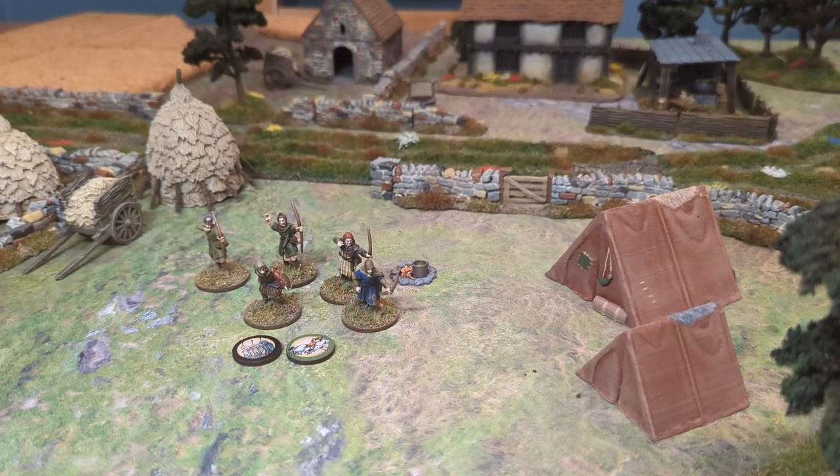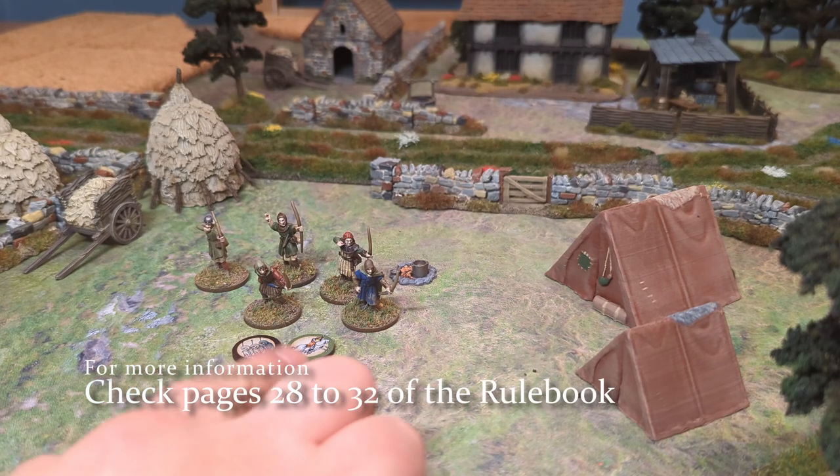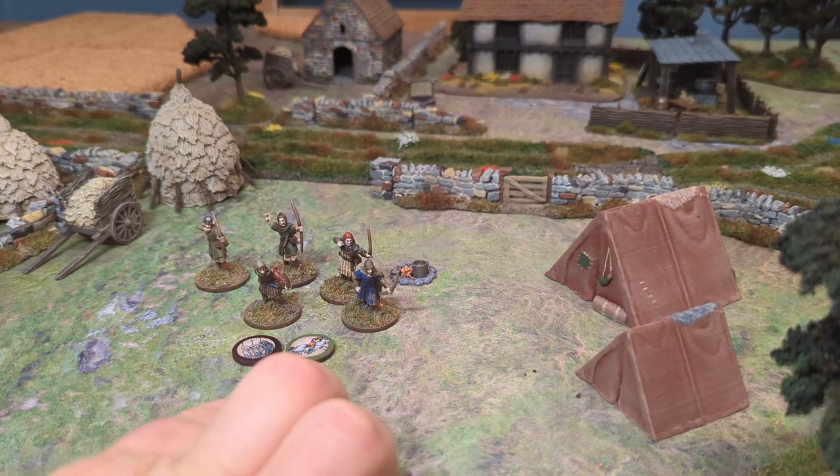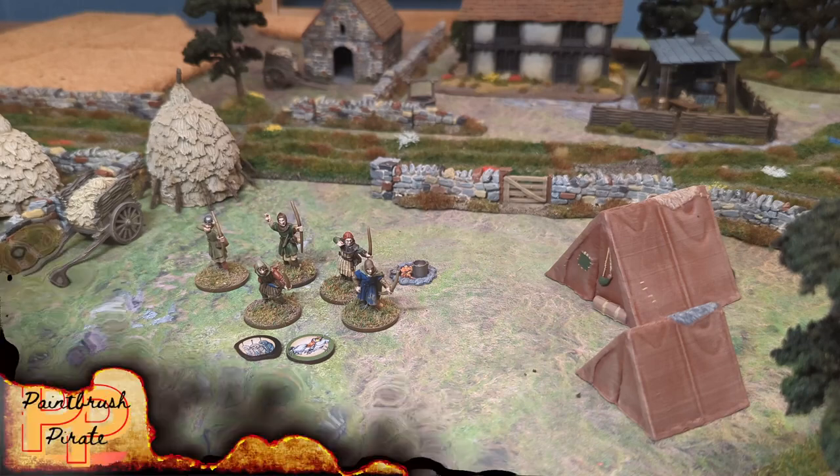The rulebook itself does have rules for different types of movement, such as climbing, jumping, falling, moving through terrain, different types of area terrain, obstacles, buildings, all that sort of stuff. But I won't go into that detail - go and have a look at the Baron's War rulebook. In essence, movement is very simple. It's done in inches, it costs you an action to do. If you want to run, you can double your move, but it will make you weary for the rest of the round.